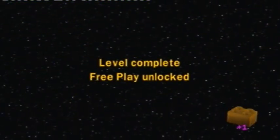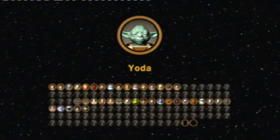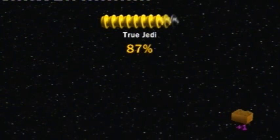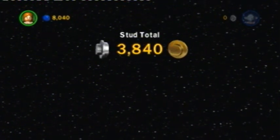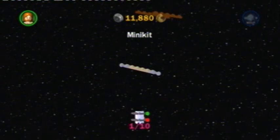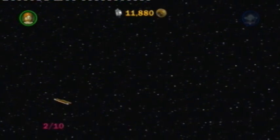Level complete — Freeper unlocked. Episode 2 complete — Super Story unlocked. Fantastic. Yoda. And we unlock two Jedi. Controller again. Yeah, not many studs. We can't buy anything new, I think.